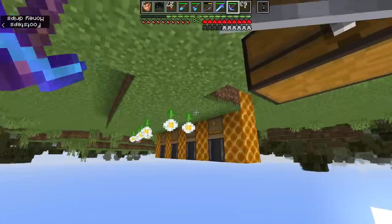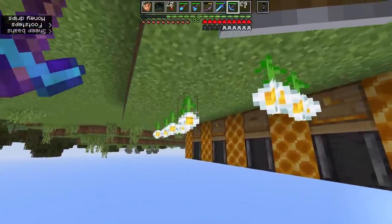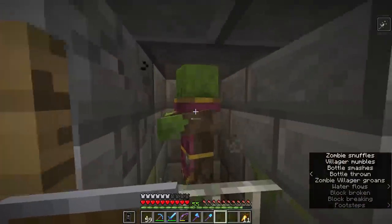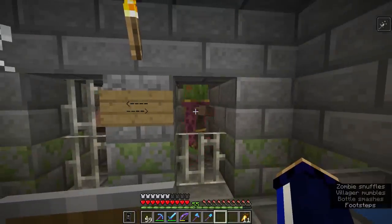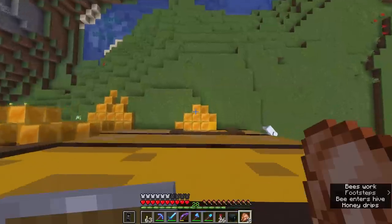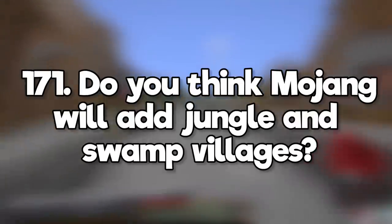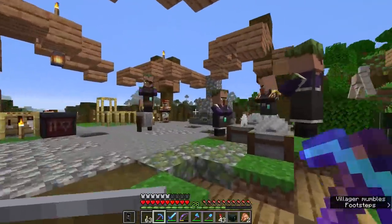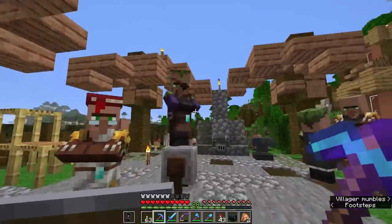Can you name yourself Dinnerbone? Unfortunately, only Dinnerbone has that privilege. How do you cure a zombified villager? Throw a splash potion of weakness at it, then feed it a golden apple and make sure it doesn't burn in the sunlight, or get attacked by other zombies while it cures. Do honey blocks prevent fall damage? They reduce it, but they don't prevent it. Do you think Mojang will add jungle and swamp villages? No, I think jungle and swamp villages are there for players to find just by chance by breeding.